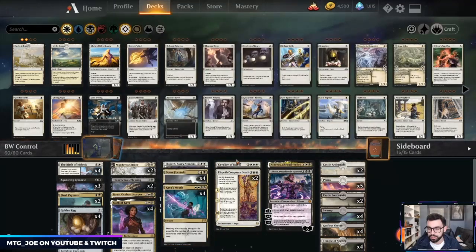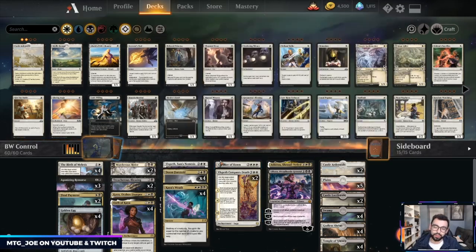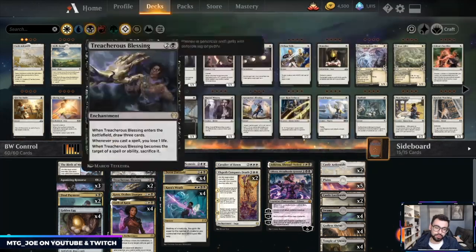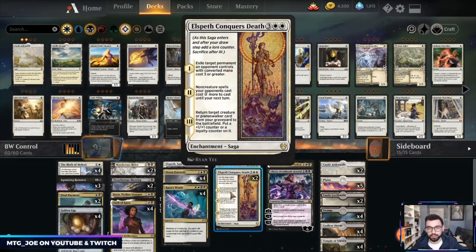Kaya's Wrath serves as our board wipe. Cavalier of Dawn is in as a one-of — it can blow up anything, and you can sack it to Doom Foretold, then when it comes back you can get another Doom Foretold out of your graveyard or any of the other enchantments.